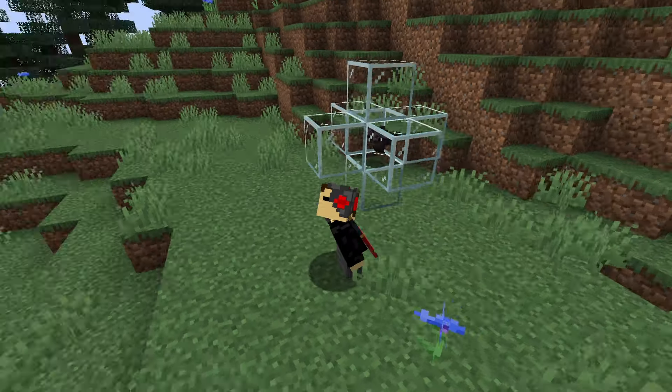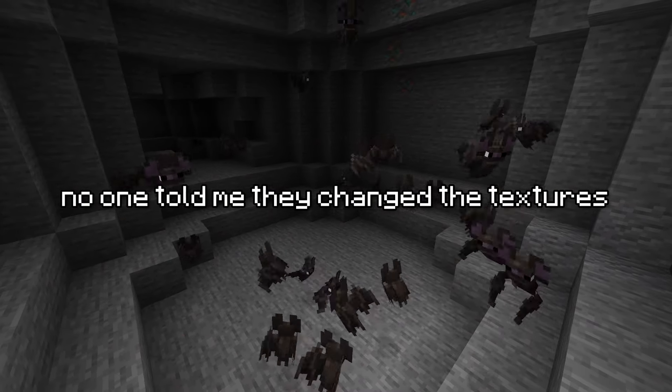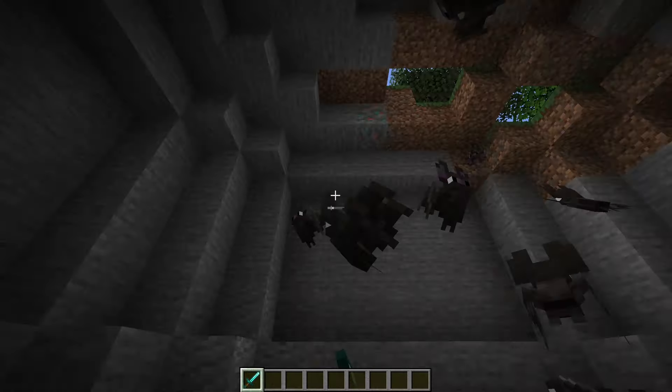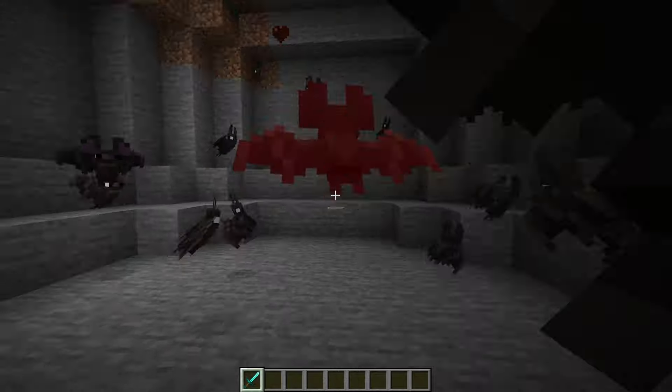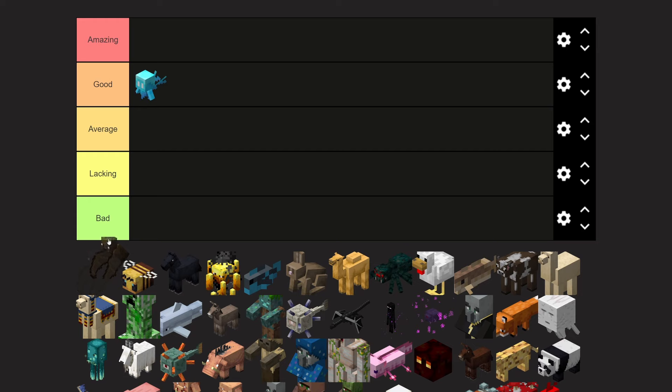Now for the bat. This is hands down one of the most annoying mobs in Minecraft. They fly around in caves making a squeaky noise and they're next to impossible to get rid of. And if you do actually kill them, they don't drop a single thing, so it's not even worth it. While they may not attack you physically, they can leave long-lasting psychological wounds. Easy bad tier.